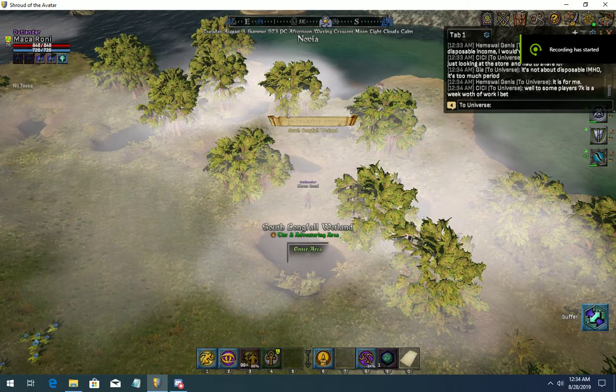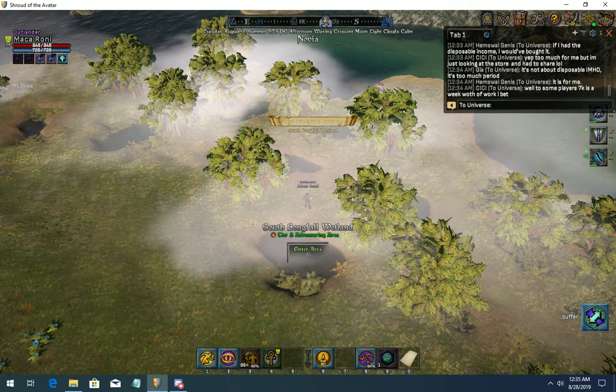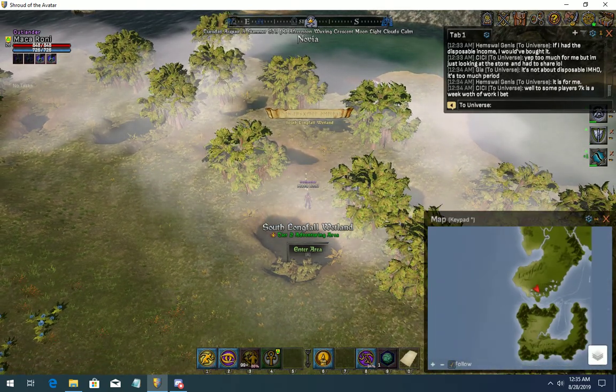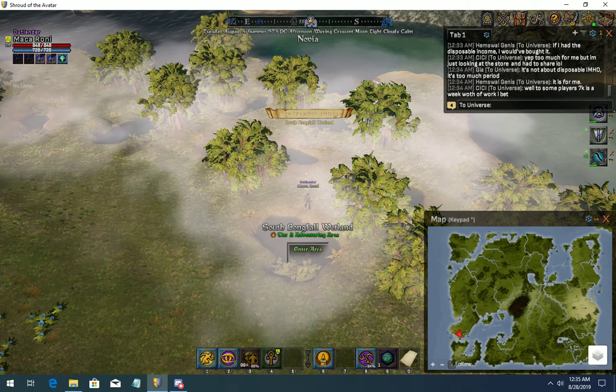This is the quest to get the Hollow Log Village Home House recipe. Head to the South Longfall Wetlands — you can see it there on the map.